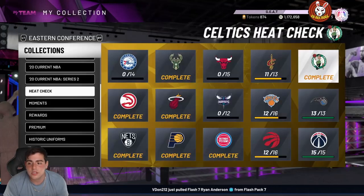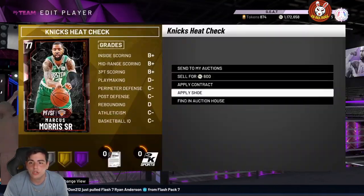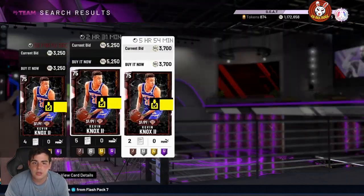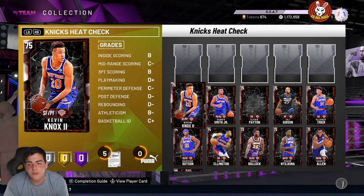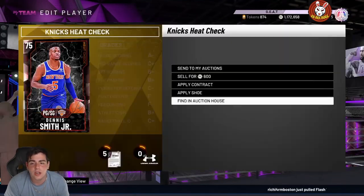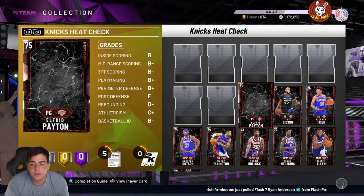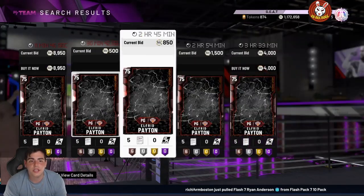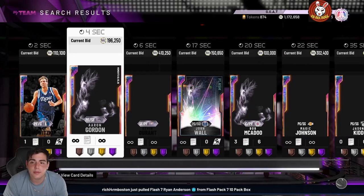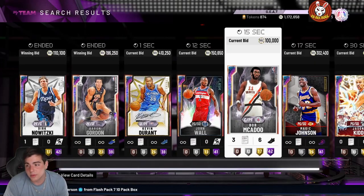Get on the auction block ASAP because these cards are expensive. Not only that, there are some heat checks that are very expensive as well. Marcus Morris heat check — 3,400. Most heat checks go for 3K, some go for 10K, some go for 20K — it all depends. A lot of these heat checks were going for around 1,500 to 1,900 not too long ago when they were in packs. So if you got these heat checks done, consider the profit — they did go up a lot and you can make a lot of MT.